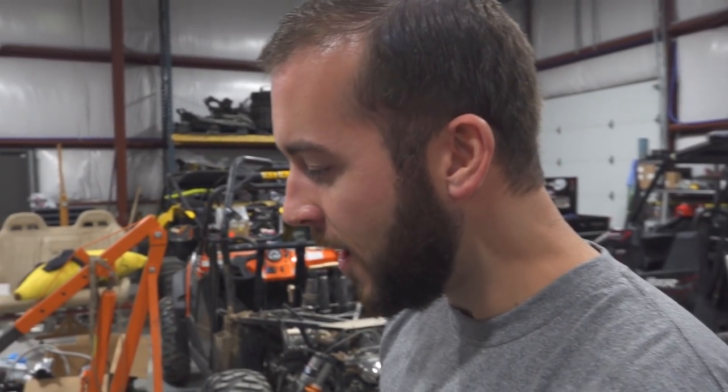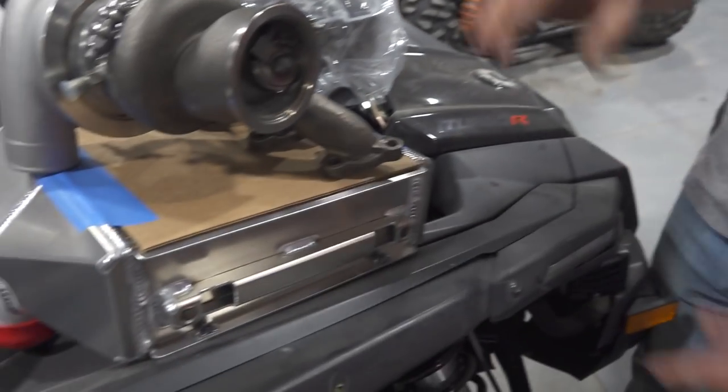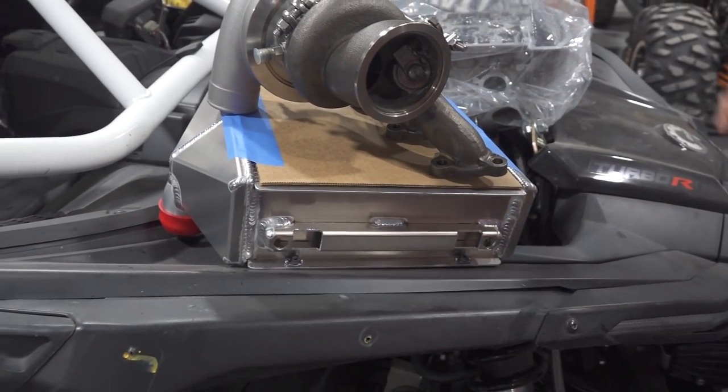We've also got a new Evo air cooler — this is their high-efficiency race core intercooler. It's a real nice piece. One thing I like about it is that it fits in the factory location where the OG Blizzard one was set up. You can reuse the plastic ducting if you wanted to, so it's a little bit more stealth.